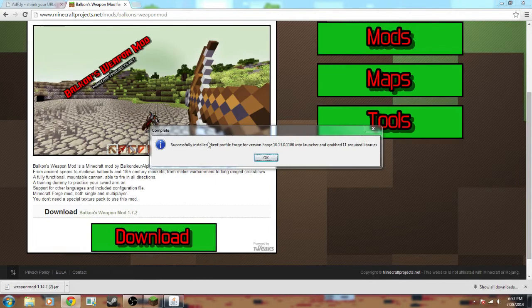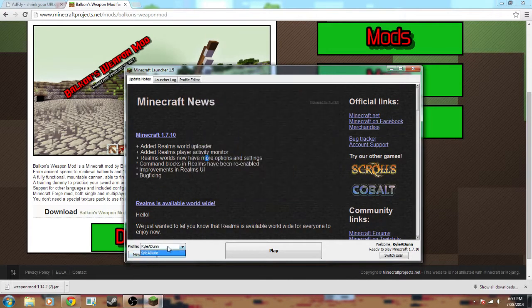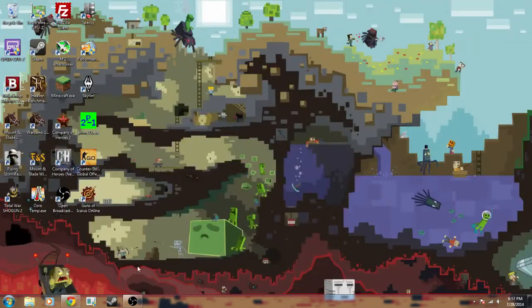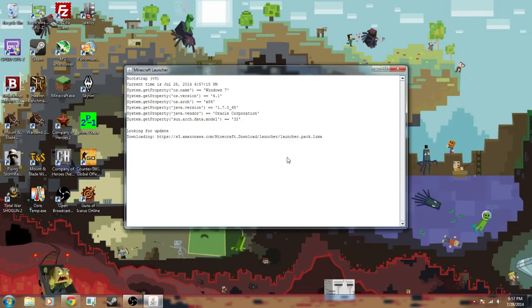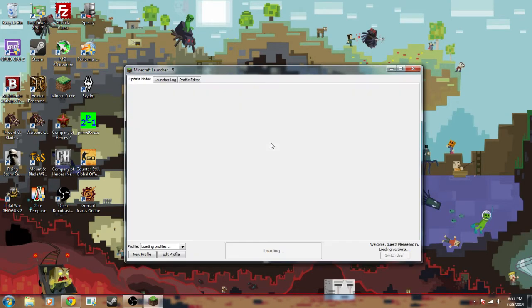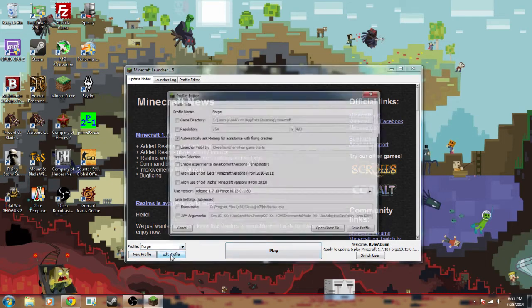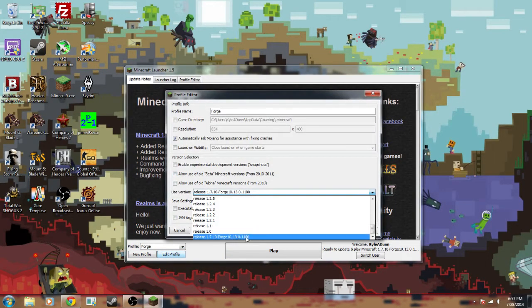Let's go see how the installer is doing — successfully installed client profile Forge. I'll probably have to restart my Minecraft. This is much easier than it used to be. Now where it says profile, you should see Forge, and that should be all good to go. You can go to edit profile and make sure that the latest version of Forge is installed, just in case you've already done this a while back and have an old version.